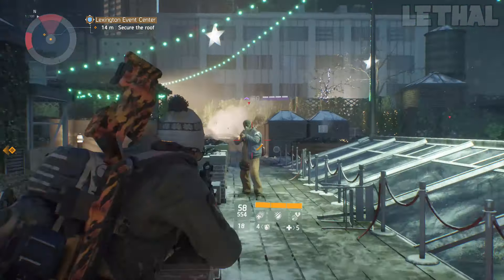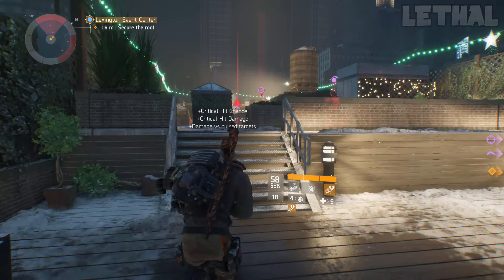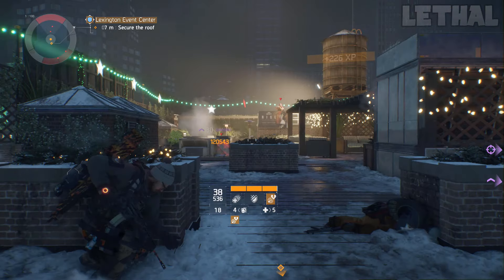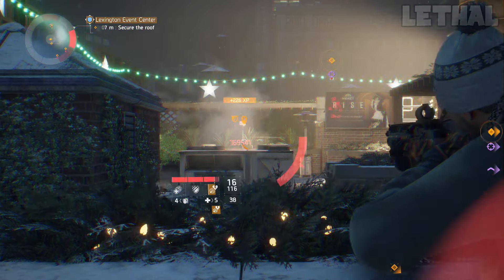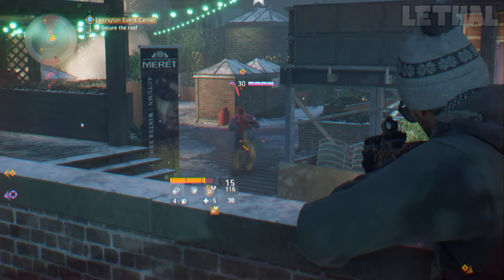For the final two pieces of gear on this build, you can pretty much try out anything you wish. I know a lot of people were using Nomad, a lot were using Lone Star — you can really pick and choose. But I would recommend Savage Gloves, Reckless chest, or two-piece Sentry for more accuracy on your weapon.